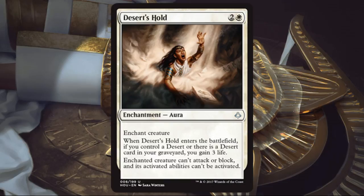Desert's Hold is on the opposite spectrum — great card in Limited. First pickable in a lot of packs in draft. Basically, ignore that first part and this is an Arrest, and Arrest is a great card. You'll be happy to play it all day long. If you want to dip into the life gain and desert gameplay, you get a little bonus. At the end of the day, I'm playing this regardless.